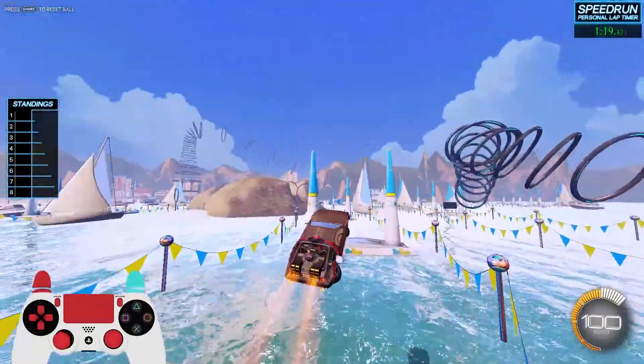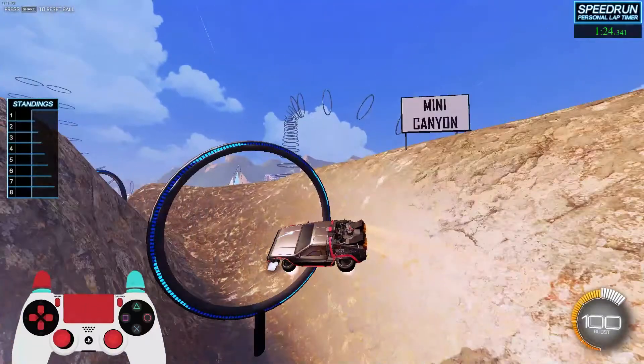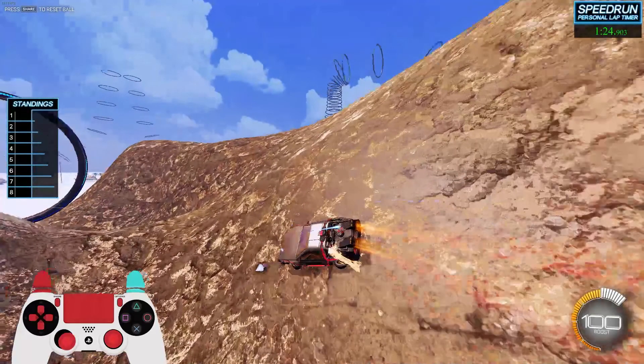Going into Mini Canyon, I'm going to be showing you where this mark is. I'll stop the video a little bit here. You can see the mark right there, and the goal here is to land with the nose of the car right on the bottom of that mark whilst facing the ring on the exit. So you can see here, this is the line I want to take through.